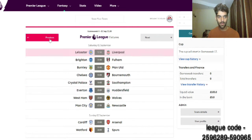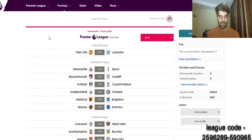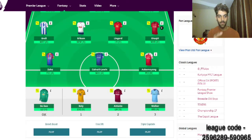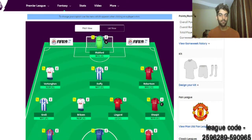Everton against Huddersfield — they have good matches. So why not pick Pickford? He's a really good keeper. I have David De Gea on the bench. Then going to the defenders, we have Torgán, Duffy, and Robertson. You guys are probably wondering why I've got Duffy in there anyway.